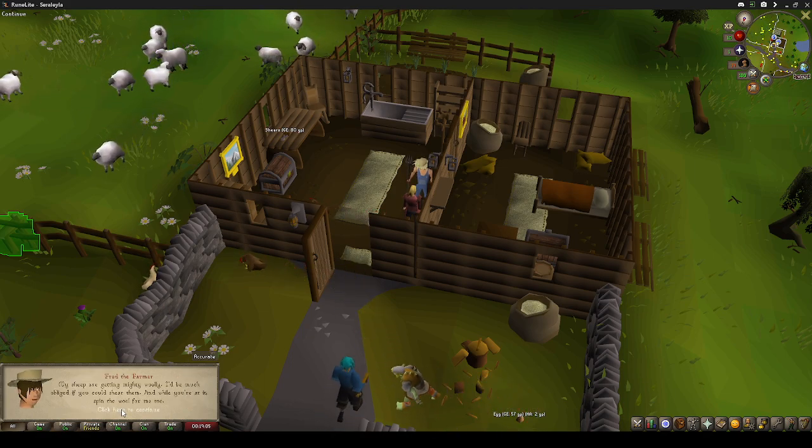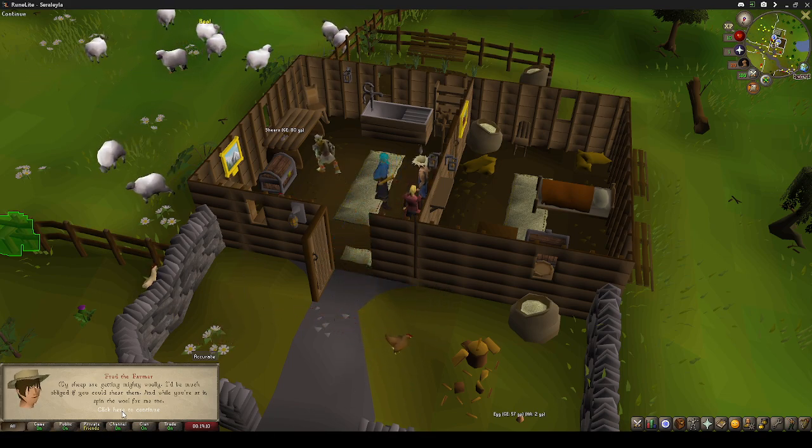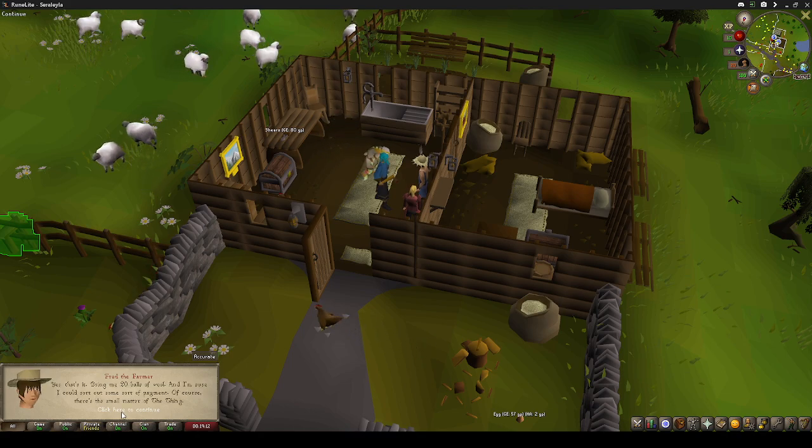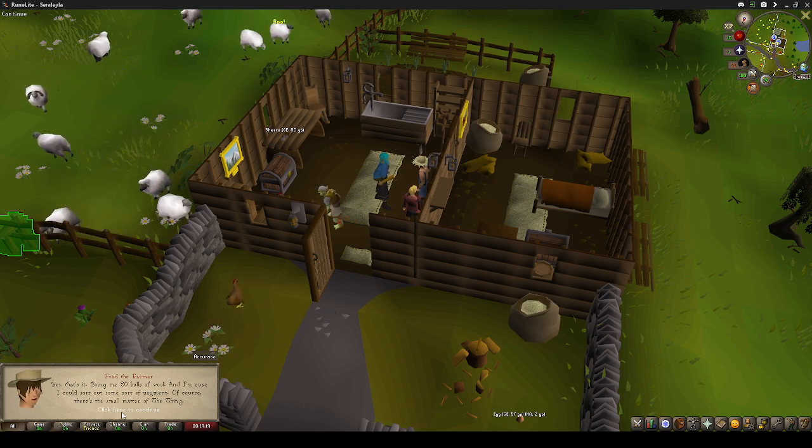'You're after a quest, you say? Actually I could do with a bit of help. My sheep are getting mighty woolly. I'd be much obliged if you could shear them, and while you're at it spin the wool for me too. Yes, that's it - bring me 20 balls of wool and I'm sure I could sort out some sort of payment.'